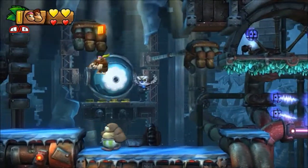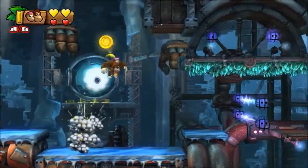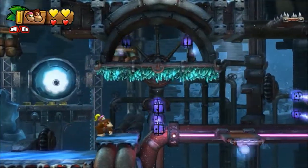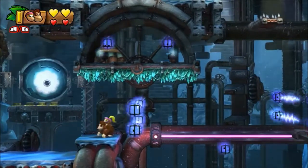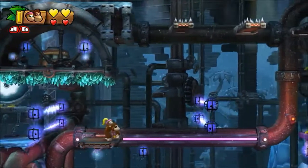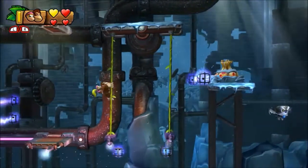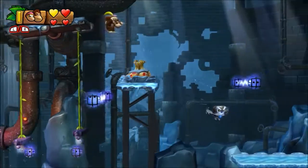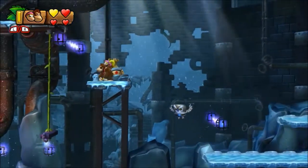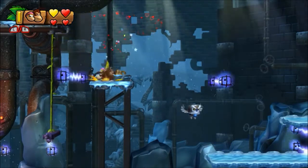The tenth and final secret exit of the game is located in level 6-7 Frozen Frenzy. After you grab the letter N, keep proceeding forward, making sure to avoid all the electric shock panels. When you get to the two vines located shortly after that, hover up on top using either Dixie or Cranky Kong's ability.